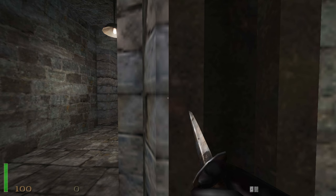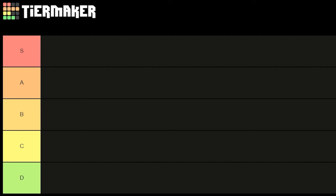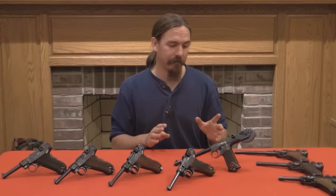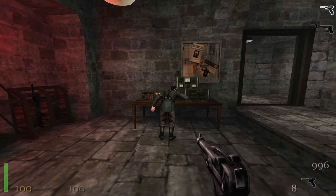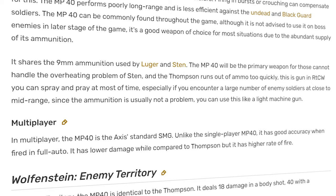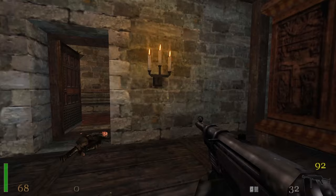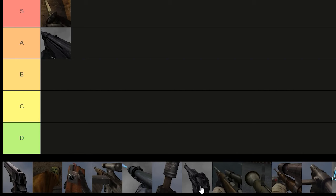We start the mission with just a knife. This knife is our best friend. A big part of this game is stealth, and the knife is the safest way to do just that. An S-tier weapon for sure. Right after that, we pick up a Luger, one of the most iconic pistols in history. Unfortunately, this gun is hot garbage, and there's literally zero use for it — since before we even encounter a single enemy, we can immediately pick up the MP40, which uses the same ammo type but is just better in every single way. The MP40 is the old reliable. A-tier. And that Luger is by far the worst gun in the game.